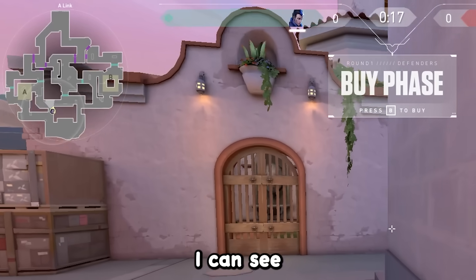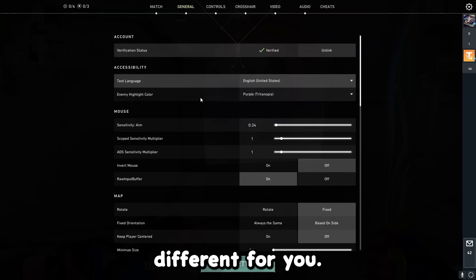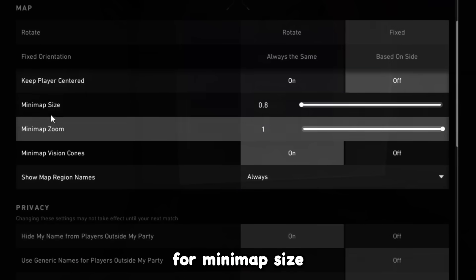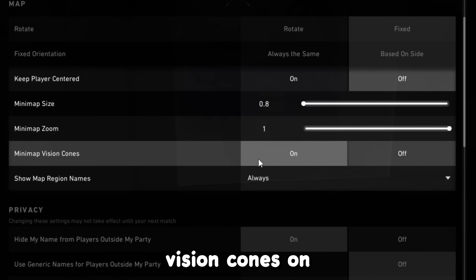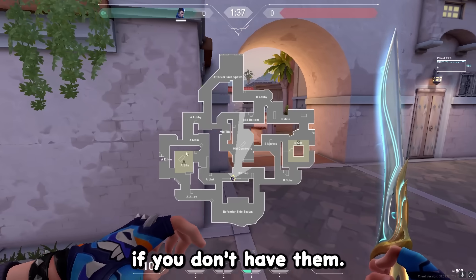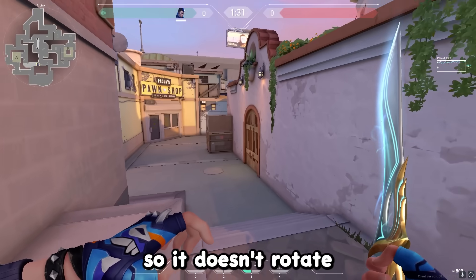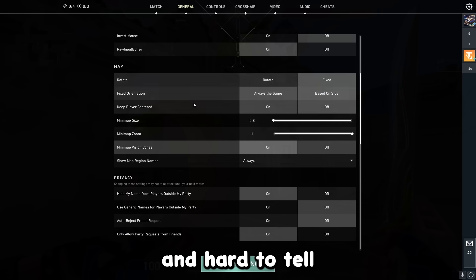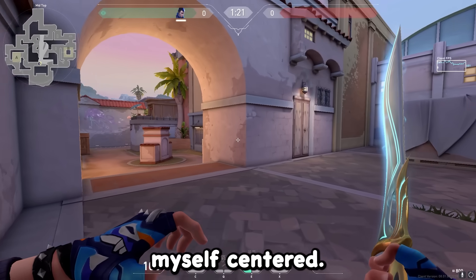From my minimap you can see a view of the entire map. For your minimap settings: I have mine on 0.8 for minimap size, minimap zoom on 1, minimap vision cones on, and show map region name set to always. This allows you to learn the callouts. I keep orientation set to fixed so it doesn't rotate as you move around the map, with fixed orientation based on side and myself not centered.